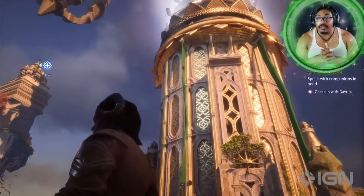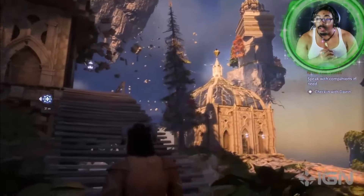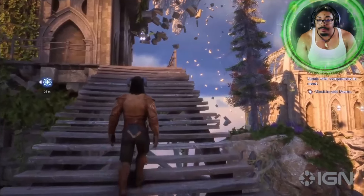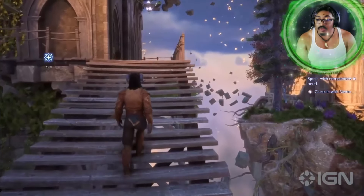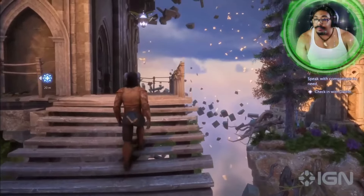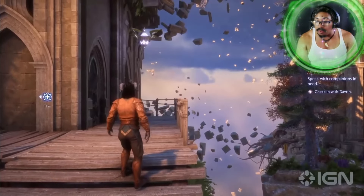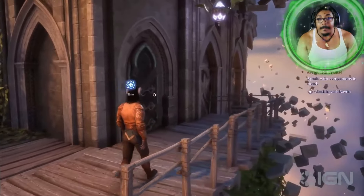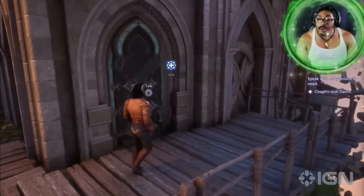As Corinne mentioned, we are going to go talk to Davrin, which is located up above. Each of these spaces kind of shapes itself around your companions as they live there, as they basically spend their arcs in those rooms. And we see here, the glowing light above indicates Davrin's ready for us. Let's check in with him.